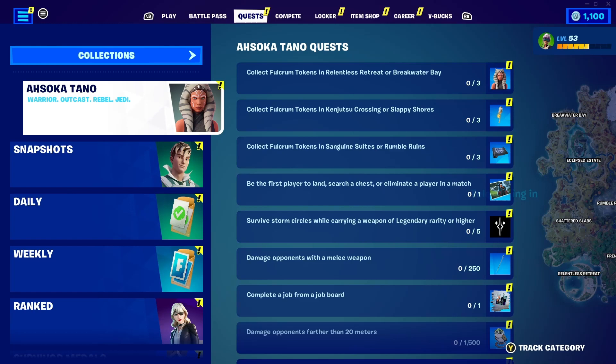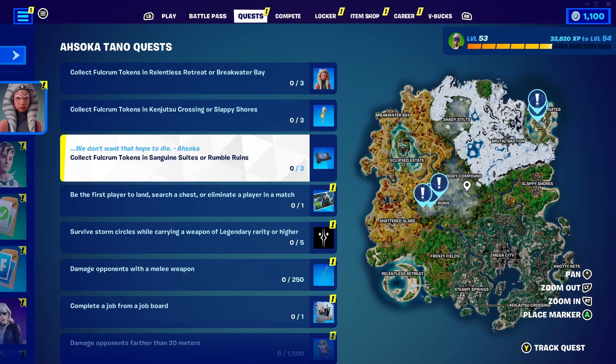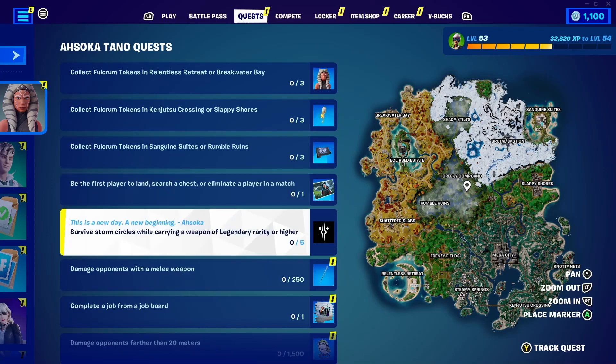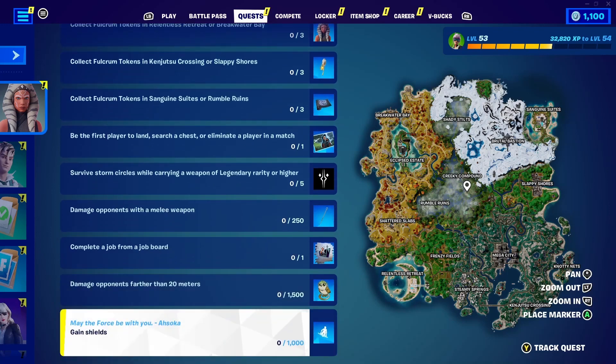The first quest is to collect Fulcrum tokens in Relentless Retreat or Breakwater Bay. We also have to collect tokens in Kinjitsu Crossing or Slappy Shores, and again tokens in Sanguine Suits or Rumble Ruins. Then be the first player to land, search a chest, or eliminate a player in a match. You have to survive storm cycles while carrying a weapon of legendary rarity or higher, and damage opponents with a melee weapon.